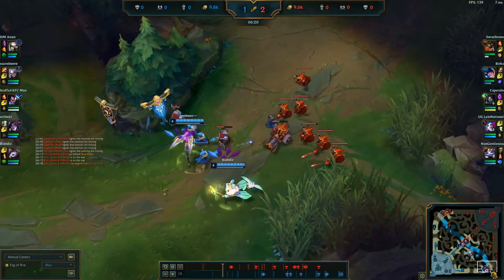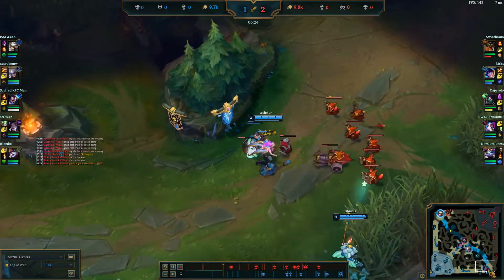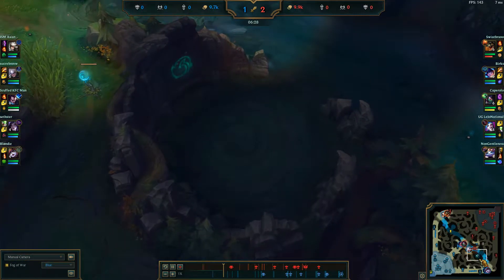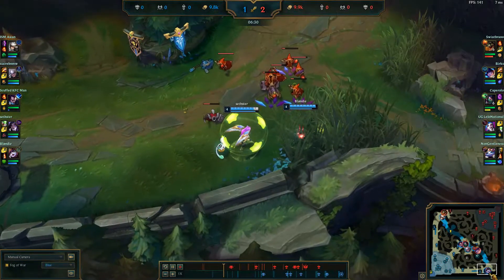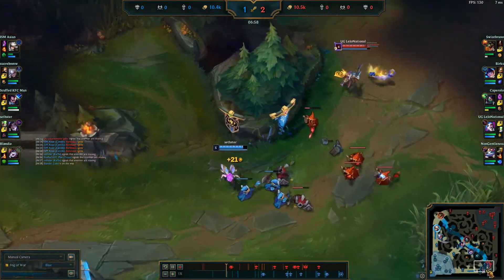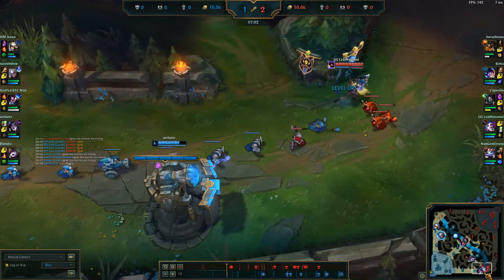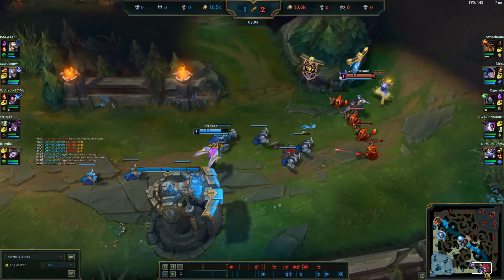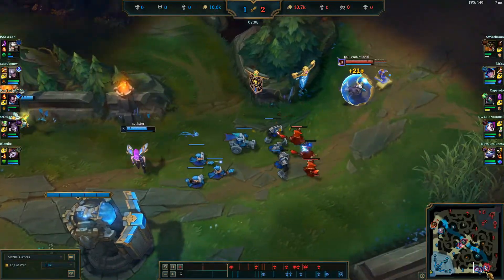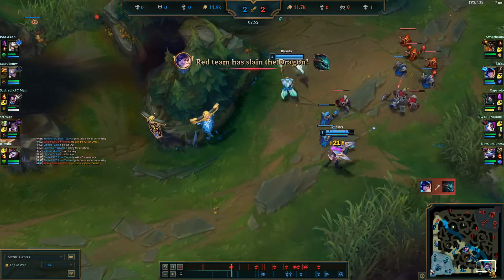Getting back into lane I'm looking to trim this wave — it's really big and I don't want it to crash into my tower, but I want to hold it just in front of tower so I can farm safely. I'm also looking at the dragon — it still hasn't been taken, so I know that's probably on Nunu's list and that's why he's bot side. My Lulu is roaming mid so I'm playing safe. I don't want to take too much poke — I know they probably can't kill me but I want to be healthy so I can fight with Lulu. I'm willing to give up a couple CS and hang back.